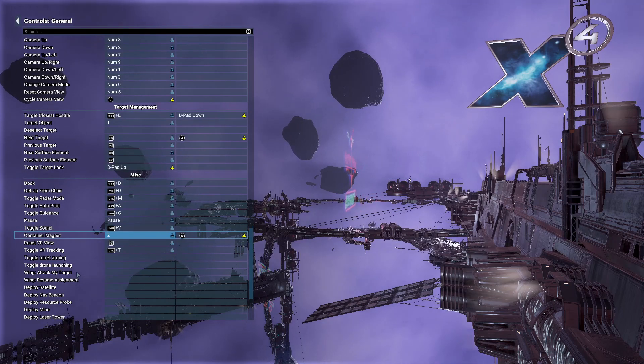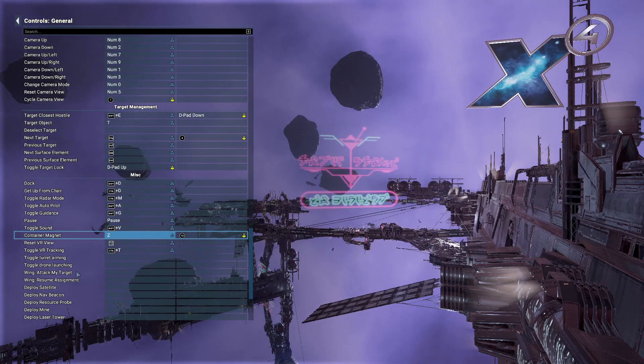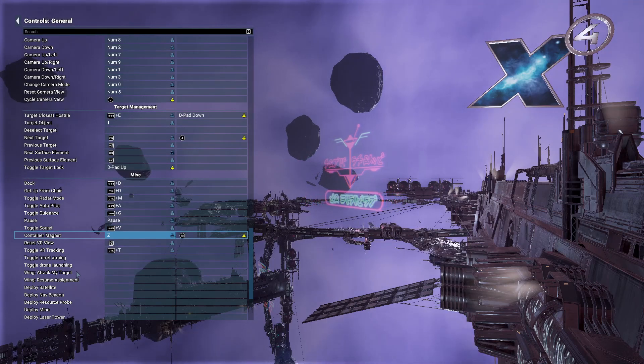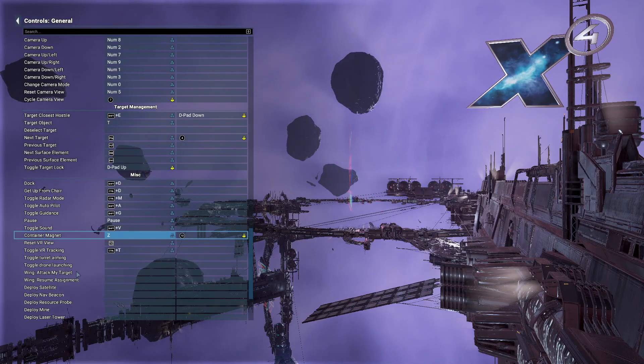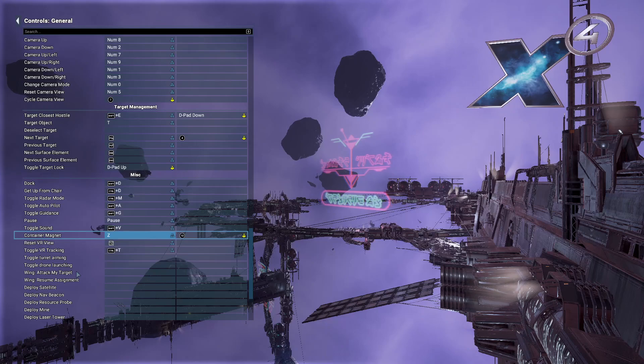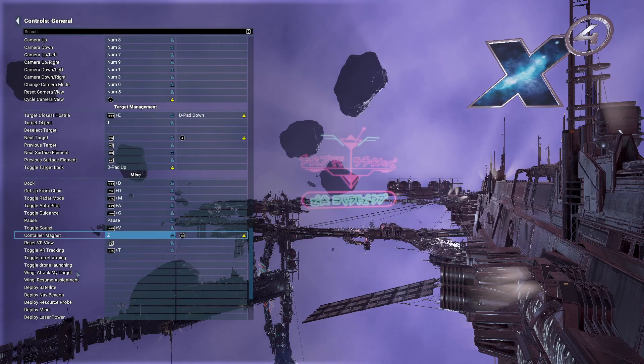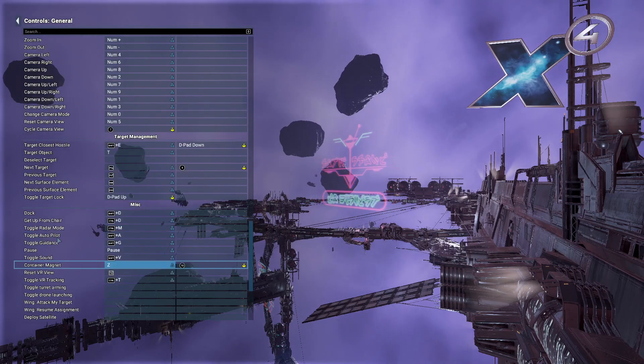Next up is container magnet — I set this to the Z key. When you see debris floating around that you want, like stuff from combat when other ships blow up and drop useful materials, items, or cargo, this key normally is set to the O key, which is again all the way across the keyboard. So I just moved it closer so I only have to use one hand to push all the keys. It's all within reach with WASD, so I don't have to take my hand off the mouse to push the hotkey all the way across the other side of the keyboard. These two are the biggest rebinds that are really nice.